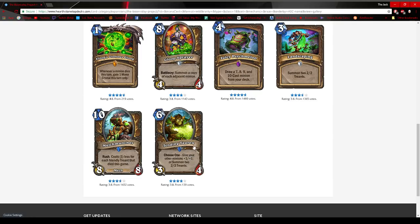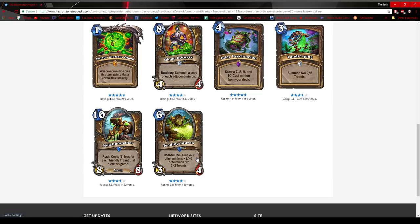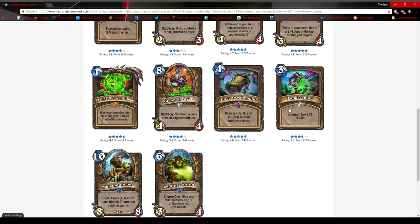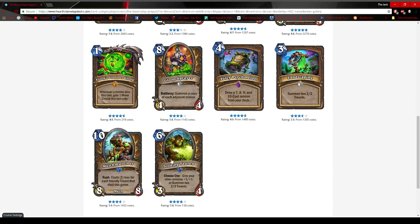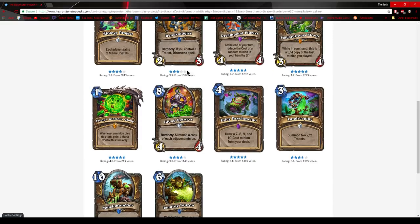Tending Tauren is 6 mana for 7-8 worth of stats, or it can buff them. It makes sense for a Treant token-ish strategy — say you play Living Mana and somehow get back up to 6 mana, you can give them plus one plus one. Or if you have no board, you summon more Treants. Landscaping summons 4-4 worth of stats — pretty fair, if not somewhat overstatted minions. I'm unsure because the way Druid works, when there's a good Druid deck, something of a similar archetype will usually rise to the top.